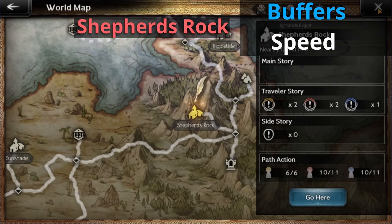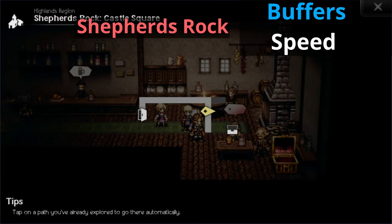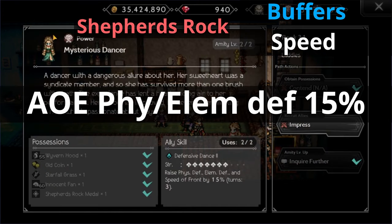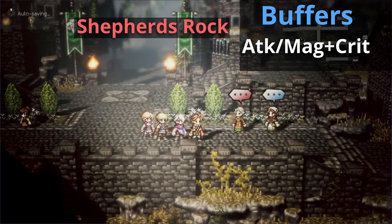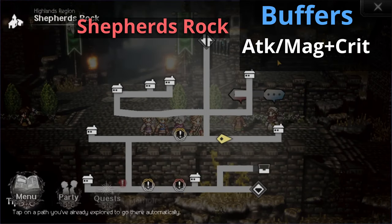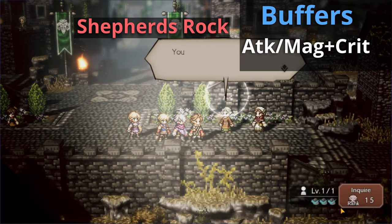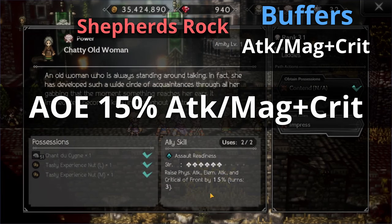If you need an ally that can raise your speed, defense, and elemental defense, head over to Shepherd's Rock. Inside the tavern you'll meet a Mysterious Dancer sitting at the table. She's able to buff your entire front squad's speed, physical, and elemental defense by 15% — super great to have. If you're trying to increase your crit rate, stay in Shepherd's Rock and move down to the bottom area of the map. Talk to the Chatty Old Woman. She allows you to raise your front squad's physical attack, elemental attack, and critical by 15%. Again, really nice to have.